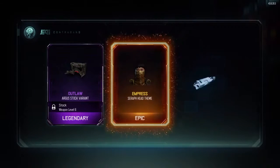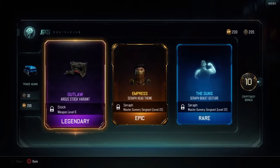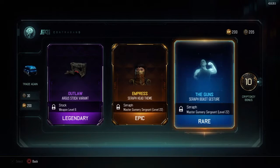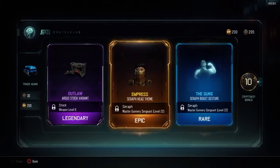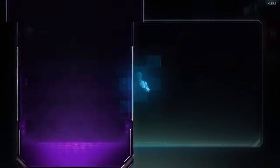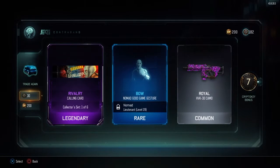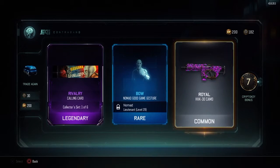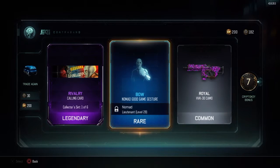Next! Legendary! Epic! Rare! That's a great, great drop! We have Outlaw for the Argus — pretty good shotgun. I really don't use shotguns, though. Then we have Seraph — something for Seraph. I also don't use Seraph. And more stuff for Seraph. I'm hoping to get a knife camo. Another drop... HPK — I sometimes use that to level up a little bit faster, sometimes I don't. I think we've opened five or six at this point. I was not paying attention.